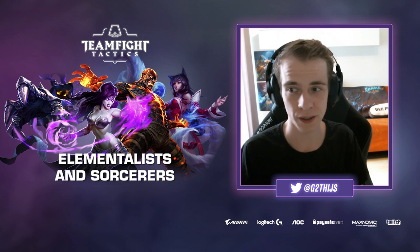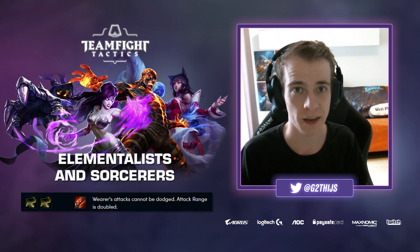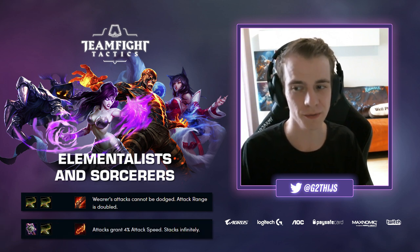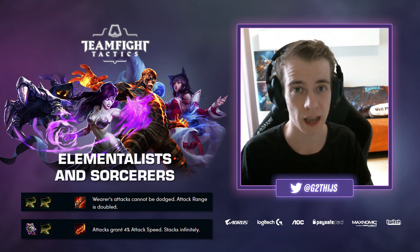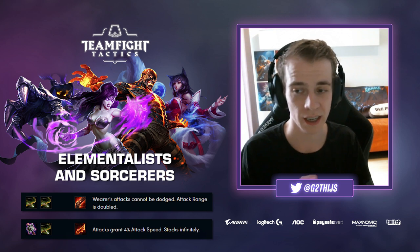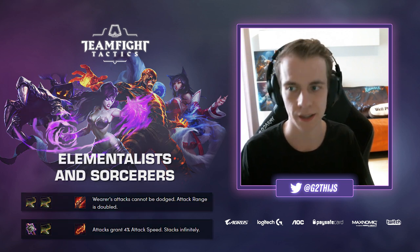The attack speed also builds into very strong items with the Rapid Fire Cannon and the Rage Bow. These items are very good not just on rangers but on AP champions and Elementalists as well. I'd definitely advise looking for these two items early and building your composition around them. If you have a lot of tears early game, I'd consider going for an Elementalist or Sorcerer build — it stacks super strong into mid and late game.